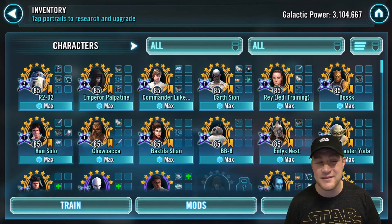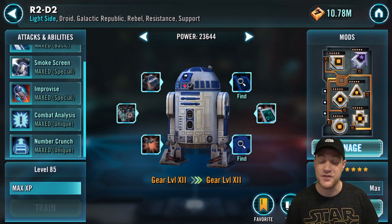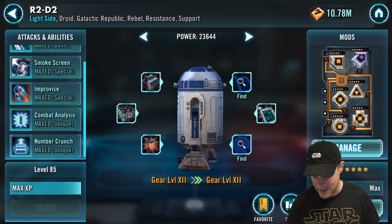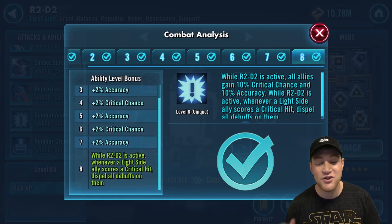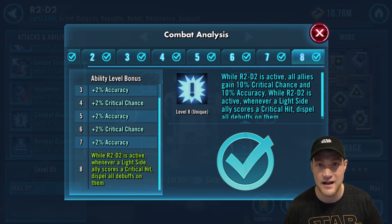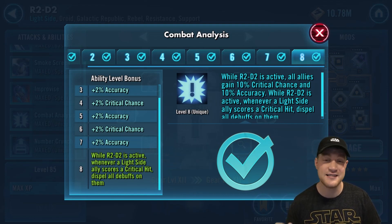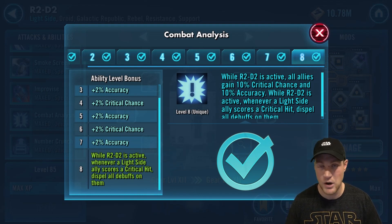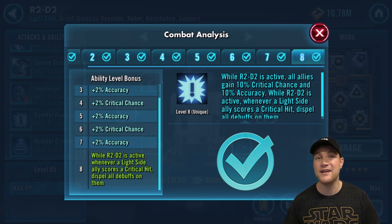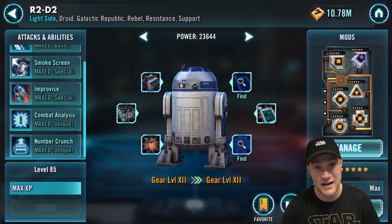These are what I find are the most important zetas. If you have a different opinion, let me know in the comment section below. We're going to start with the top 10, and first we have R2-D2 and both of his zetas. He had fallen out for a while but he's definitely come back into play with Chewbacca coming out. It is amazing to put him in light side lineups. Whenever a light side ally scores a critical hit, it dispels all debuffs on them — this is what I call a soft cleanse. You're going to be running a lot of teams that crit, especially when you run with a CLS team in arena with Han, Chewy, R2, L3, etc. You're going to be keeping debuffs off you most of the time. In the Sith Raid phase one, this is amazing because you're running a JTR team and you want to keep debuffs off to be able to decrease cooldowns more quickly. This is just an amazing ability and it's going to be good for years to come because it works with all light side allies.